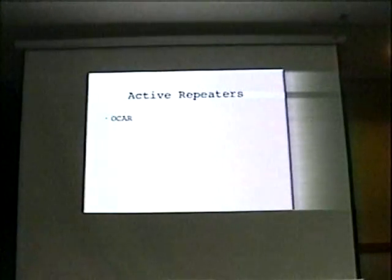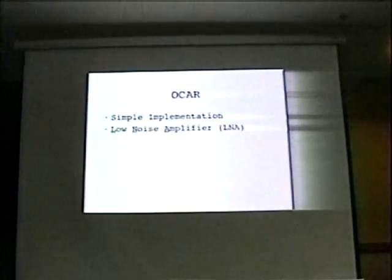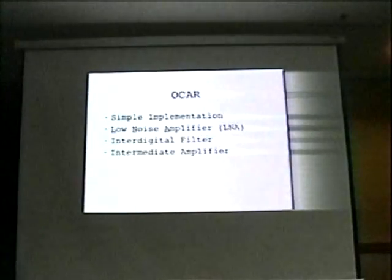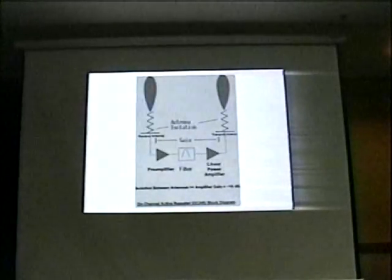I ran across this concept a little while back: the OCAR, an on-channel active repeater. Very simple implementation. You've got a low noise amplifier, which is basically a preamp, a filter to make sure you're amplifying exactly the bandwidth you want, an intermediate amplifier, and finally a power amplifier. Here's an image — this is the basic implementation of an OCAR. You have a receive antenna, a transmit antenna, the preamp, the filter, the amplifier. In reality, if you're going to use an OCAR, there are probably going to be a few more amplification stages than this simplistic diagram shows.